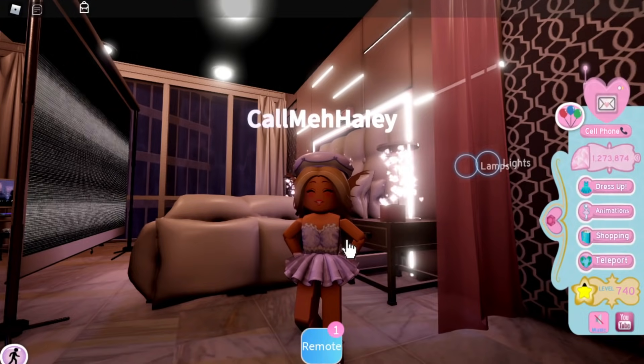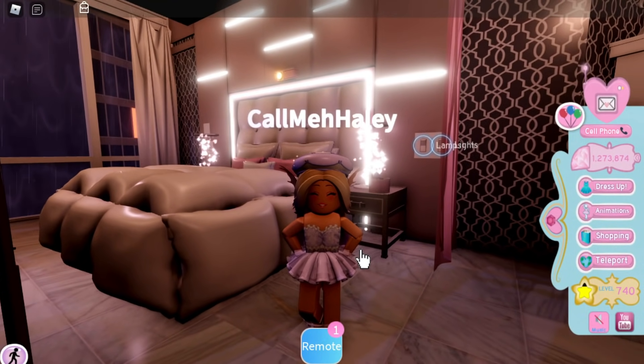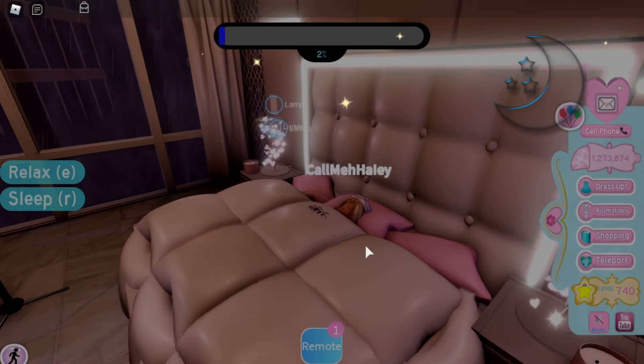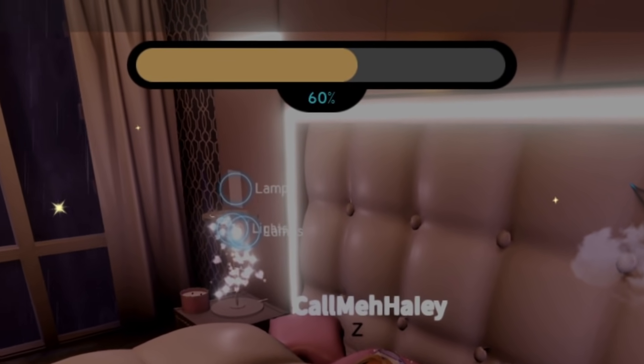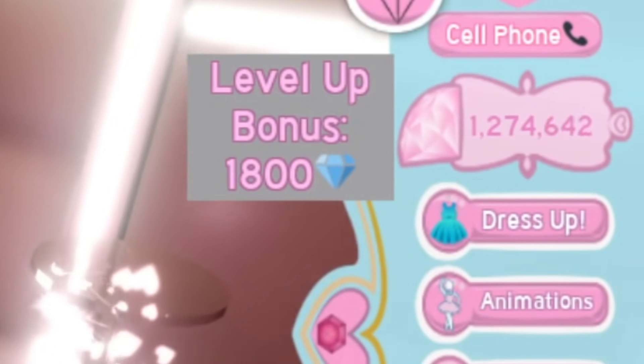The last thing you should do is sleep in your bed, because you can literally level up from this. I forget to sleep in my bed all the time, and it's very crucial to leveling up and getting diamonds. It's especially helpful if you don't have level 75 or higher yet, since it can help you get to the trading hub a lot faster. Let's wait for energy to reach 100%... and we did level up!